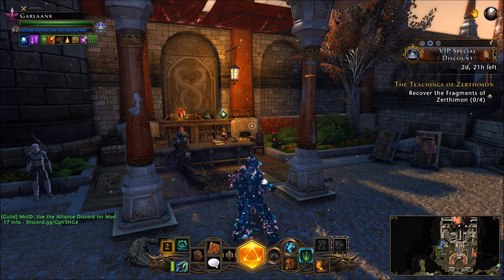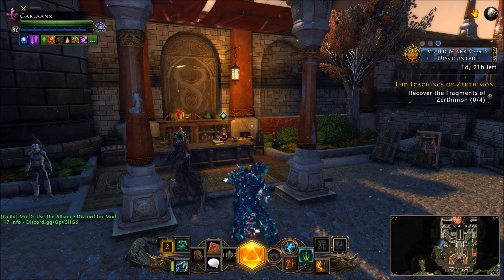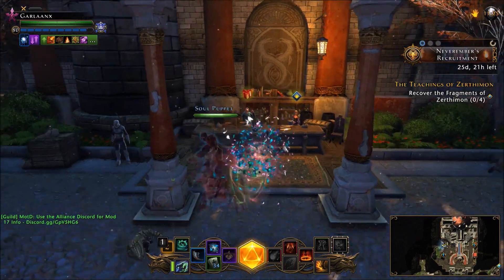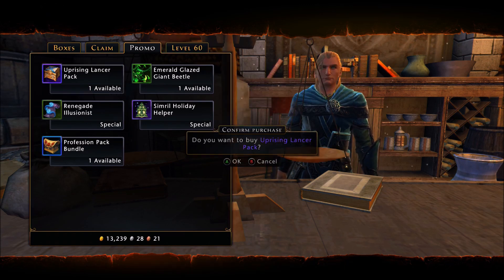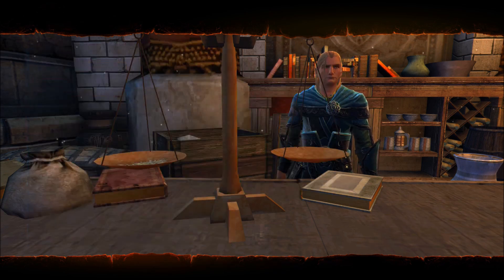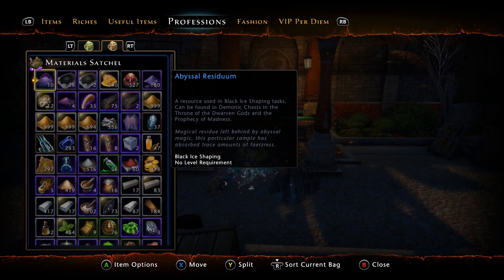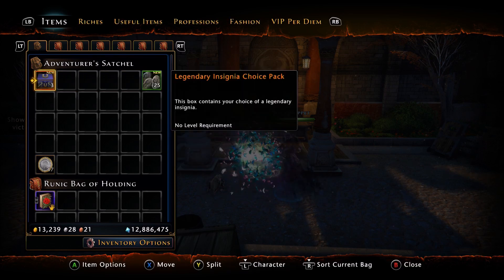Here we are in Protector's Enclave at the reclaim agent, where you can go ahead and claim your pack. It should be under the promo tab, and here it is — the Uprising Lancer pack. It looks like you get the title instantly; it didn't even go to my inventory. The title unlocked instantly. We also have 25 Preservation Wards that are account bound, and then the Legendary Insignia choice pack, which is unbound.